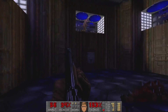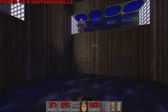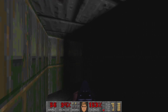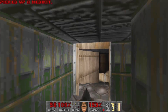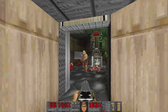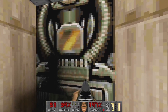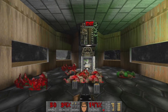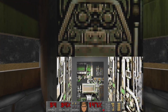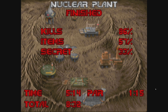Too many imps - dodge! They can't dodge my shotgun. Could use shotgun shells, but why would I when I can use chainsaw? Alright - episode one, mission two, finished. Let's do one more level - we'll get through the third level, the Toxin Refinery.